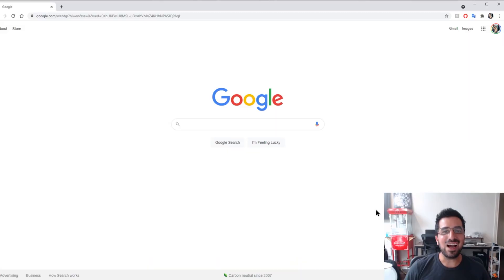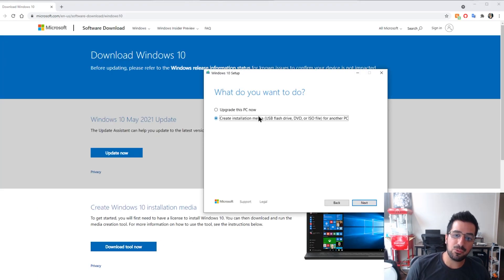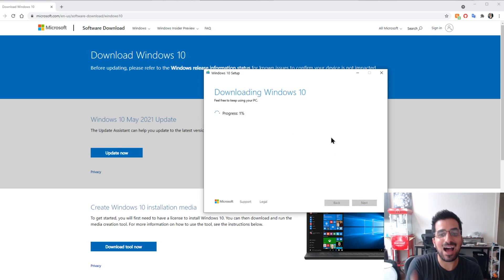We are now gonna install Windows on this USB. You can use any USB above 8 GB. Simply search for 'download Windows' on Google and click on the first result. After downloading the tool, create installation media and plug in your USB. You can choose what kind of Windows you want to install. If you want to buy a license, you can avoid the watermark, but if you don't want to buy a license, that's fine — you can use it for mining. Choose USB flash drive, select the drive, hit next, and it's gonna download and install Windows on that drive.